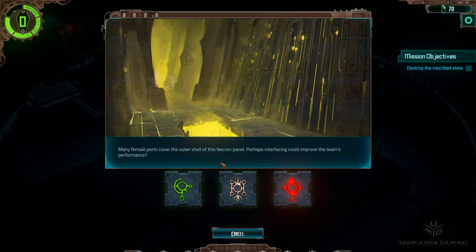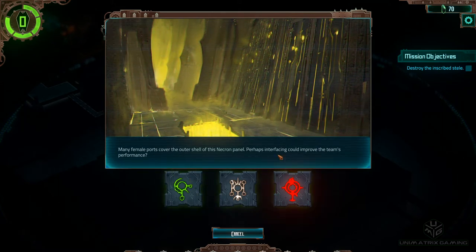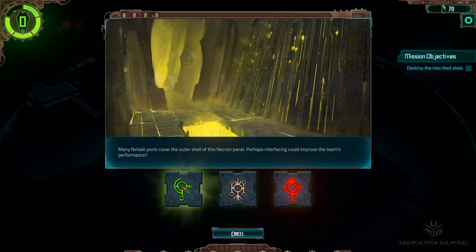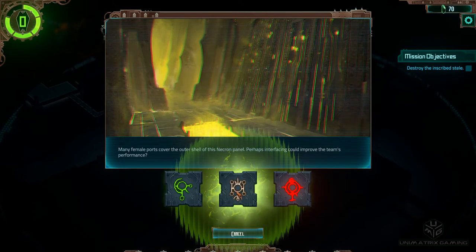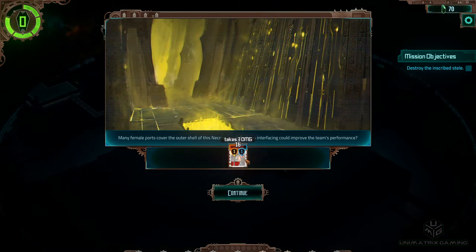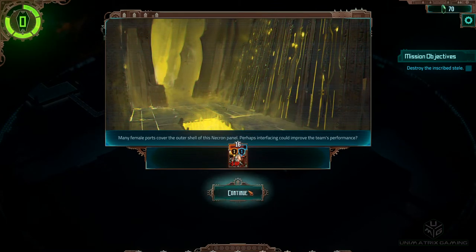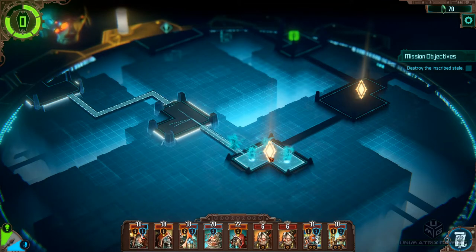Many female ports cover the outer shell of this Necron panel - perhaps interfacing could improve the team's performance. The first time here we've got three options, and we know one is green and one is red. I would normally go for the green option as it's guaranteed, but I'd like to start sussing out the other glyphs. That was definitely not good - took some damage, but I was only three and I'll survive.